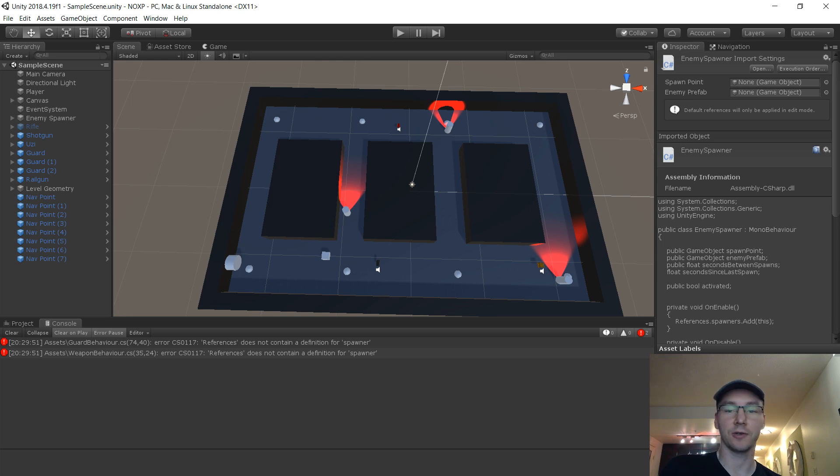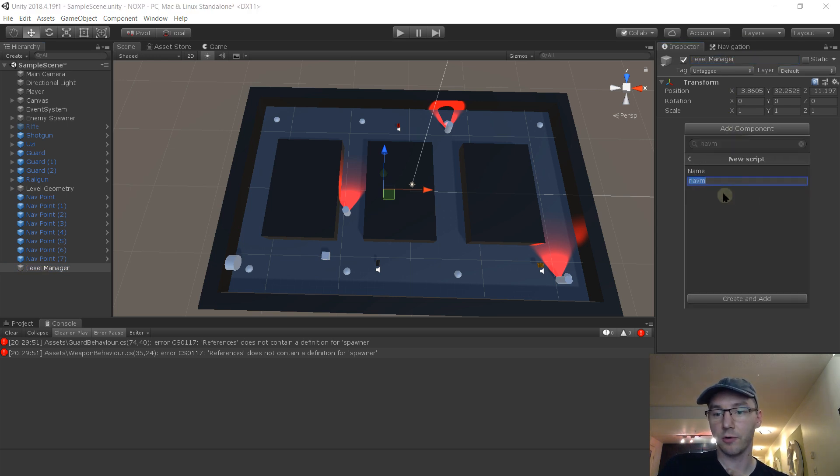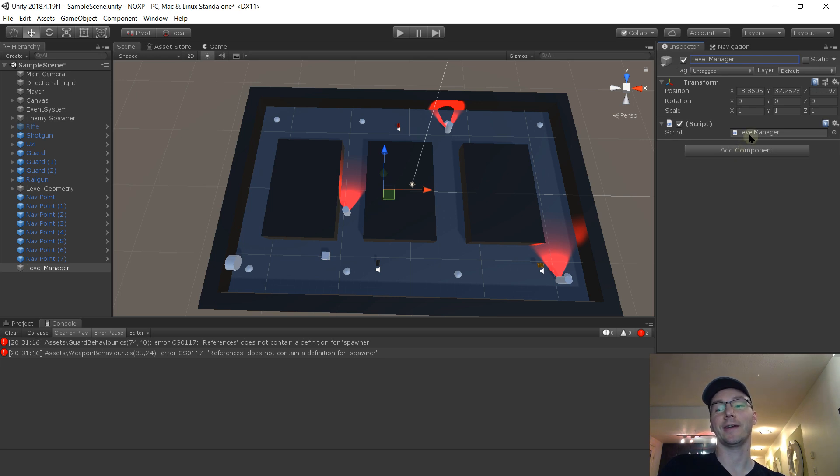I think we should make a level manager, because we'll also need it for things that get reset at the start of a level. Right now the start of the game and the start of the level are the same thing, but now we're going to have multiple levels - so when we go to the next level, the level manager will want to reset things like 'has the alarm gone off?'. So I'm going to make an empty game object, call it Level Manager, add a component, new script, and call that Level Manager.